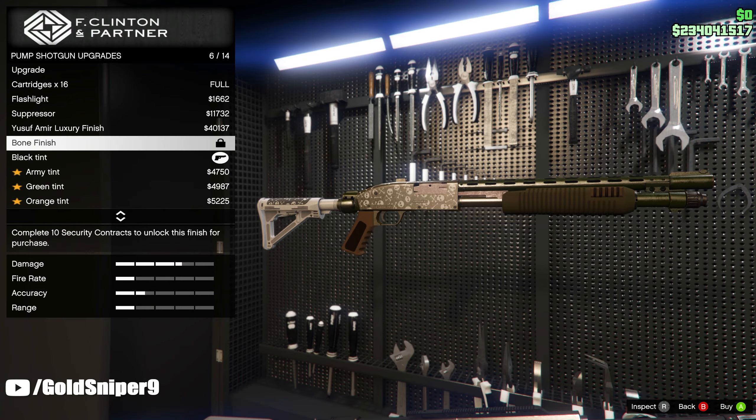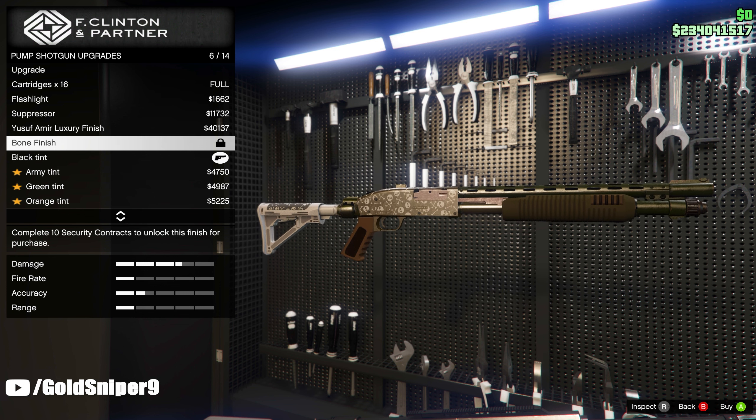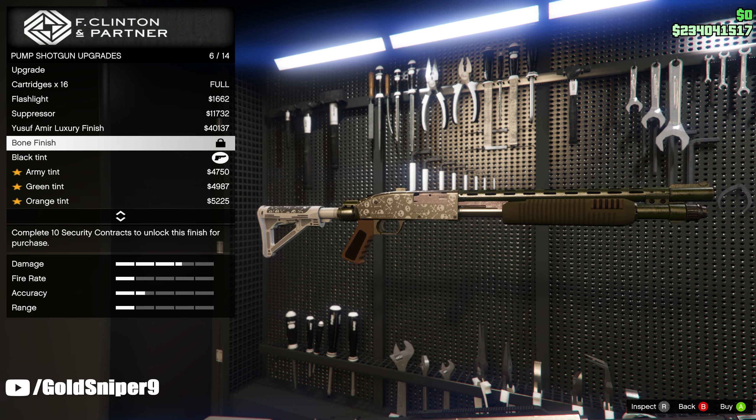Moving on to the last secret camo they added inside of GTA 5 Online — it is going to be the bone finish. Unfortunately, like I said at the beginning of the video, this will not work if you have the Mark 2 variant of the shotgun. You are going to need the Mark 1 variant to put it on there.